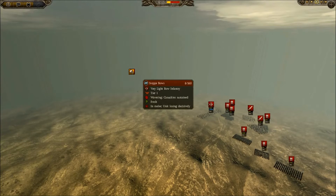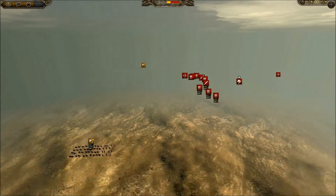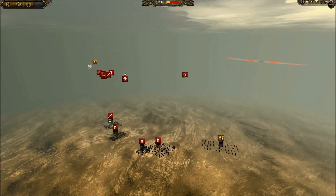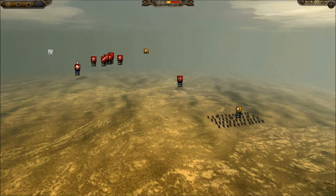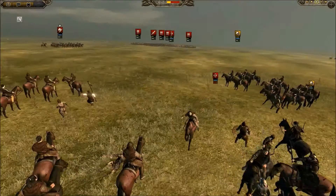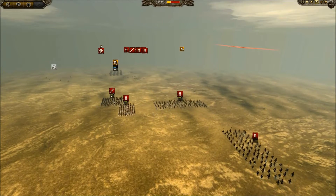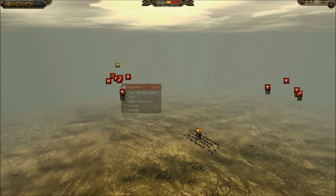First you try to pick off any little isolated units — the small steppe bow off on its own made a great target. Spread a little ways apart, try to pull more or less half their army in each direction. You have to do this while keeping enough distance from the range units. Try to get position on their general and take some pot shots at him while staying out of range. You have to do this with an attack bow unit.